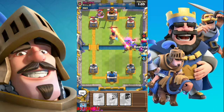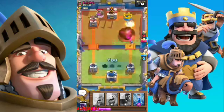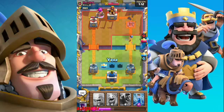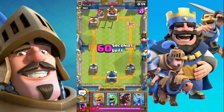This guy has an Inferno Tower, which is not a good sign for us, but let's see what happens. That tower will be down without issues — yes, we got the first tower! I think this guy is going to push from the right-hand side because my tower has only 510 HP left.